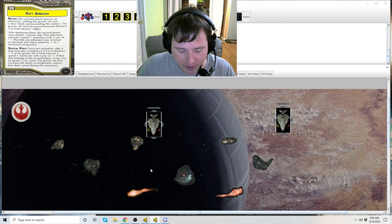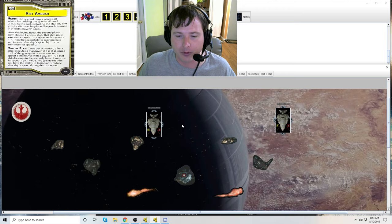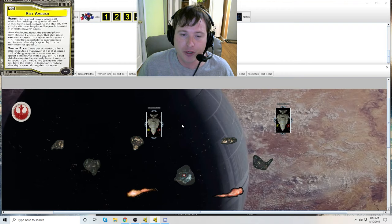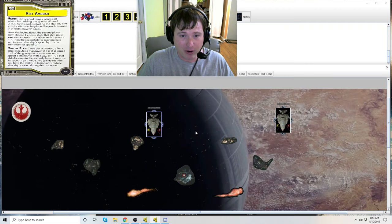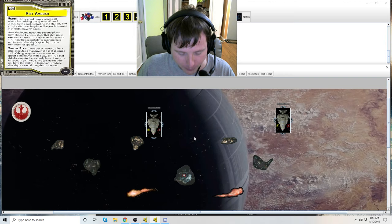You get to choose a ship to increase or decrease its speed by one. You can go ahead and slow this ship down to speed one. If you remember Admiral Titus for the Empire, his ability also allows you to increase or decrease a ship's speed by one. You could combo him with this objective's effect to have a ship that was going speed two now going speed zero - and you forced it to move forward. It can create some very powerful setup combinations for first turn if you can plan ahead.